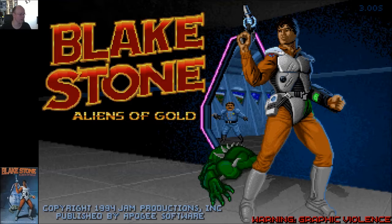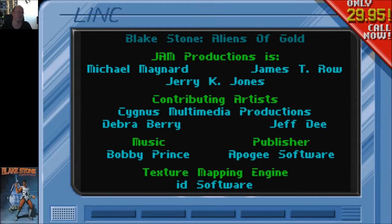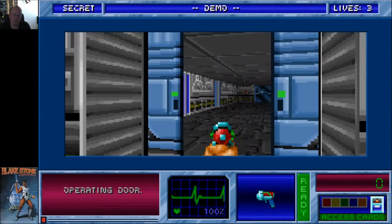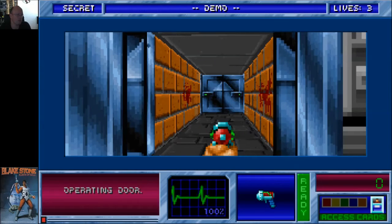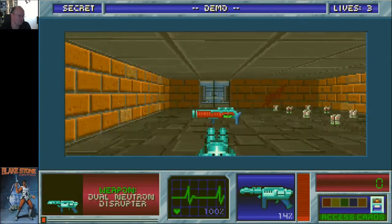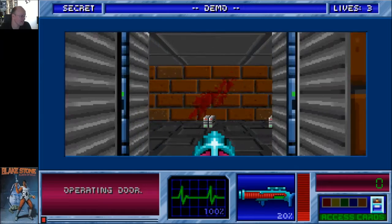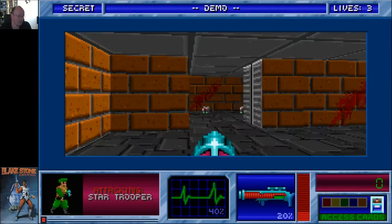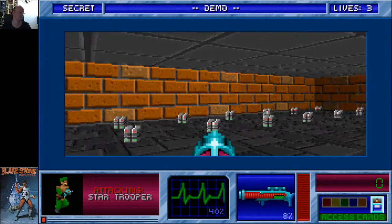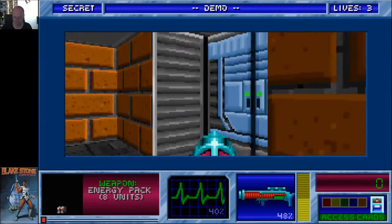Aliens of Gold — I actually preferred this over Wolfenstein because I think there's more variation in this. You can see that the textures and graphics are a lot more diverse compared to Wolfenstein. Basically it's the same game with a different skin, but the sci-fi element really takes my fancy.